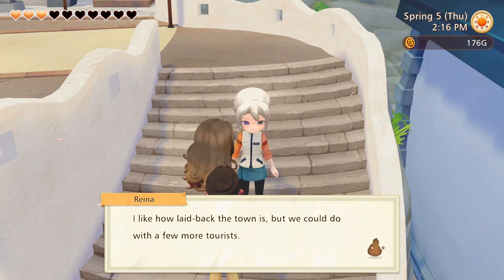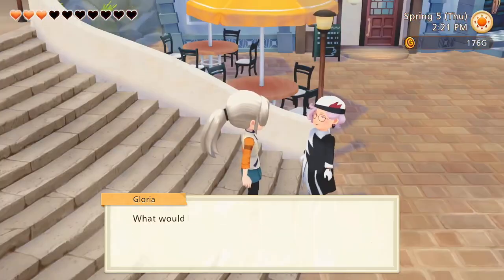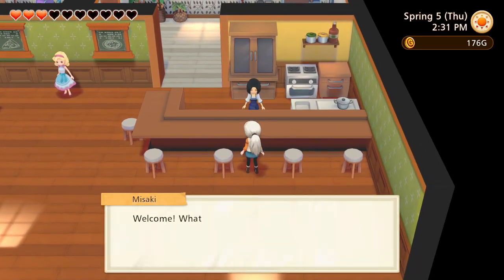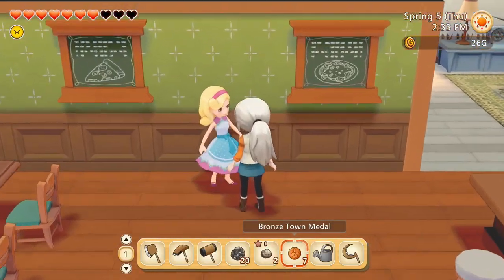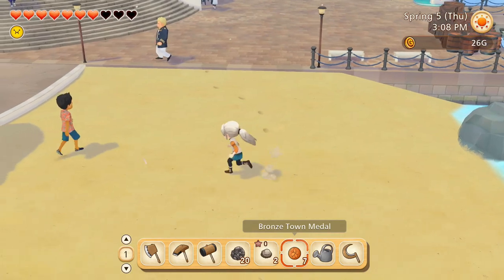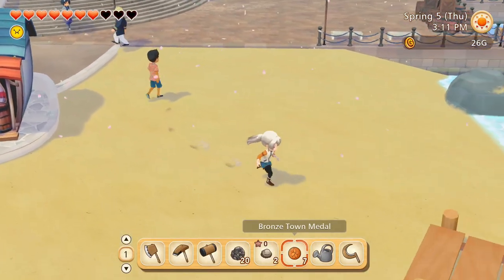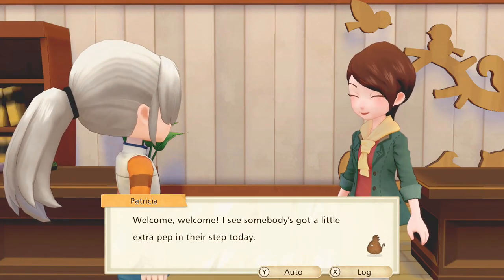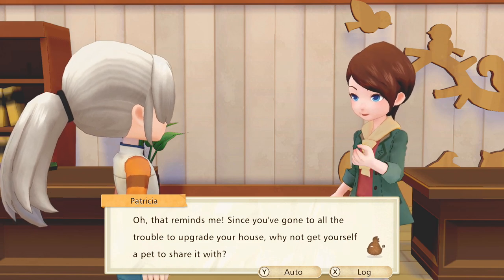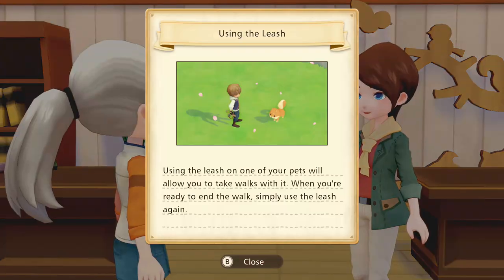I like how laid back this town is but we could do with a few more tourists - that's what we have to do: complete tasks to bump up the town image so people come and visit. We can afford a small meal at the bistro to restore stamina. Oh, something is happening! We got a welcome for expanding the house and now we're getting a leash - we can walk our dogs! This game is everything. A pet on your side - if you're interested, let Bridget know.